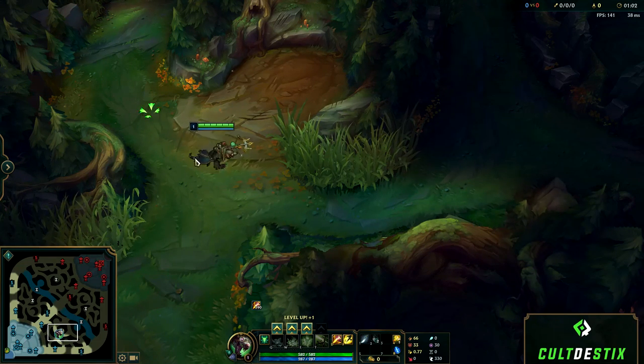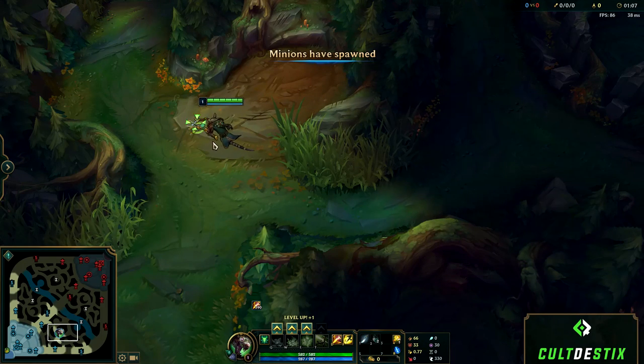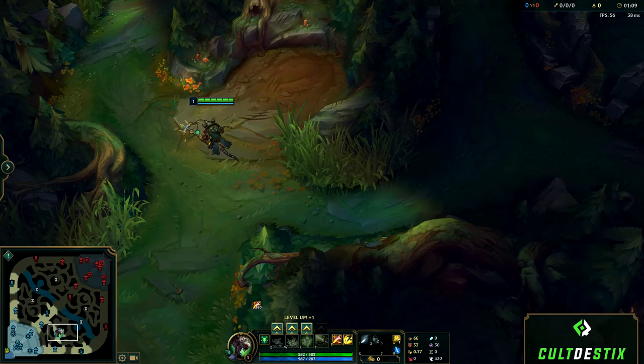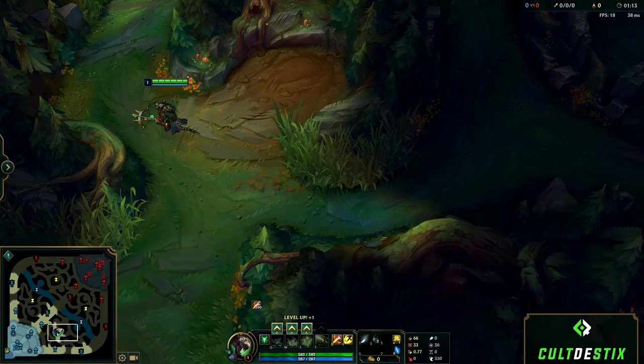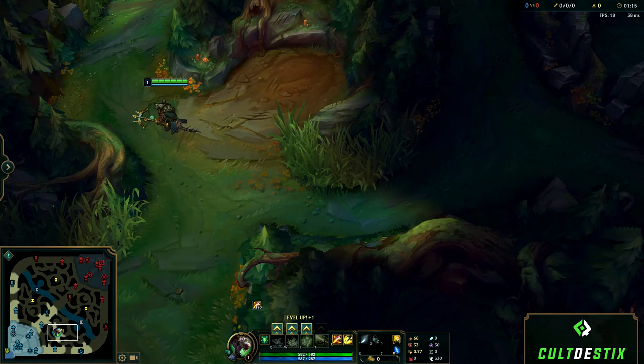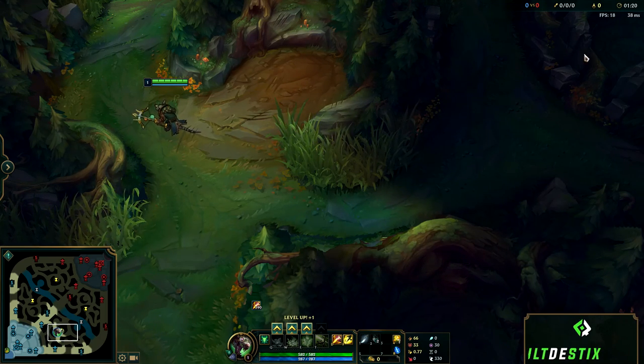Hello everybody, my name is Kingsticks and in this video I'm going to be breaking down kiting jungle monster camps as both range and melee, explaining the importance and also explaining how it works and why it works. We're going to be starting out with the range jungler Twitch. It's easier to understand how important kiting is on a range champion, especially on Twitch since he doesn't have any built-in sustain in the jungle.